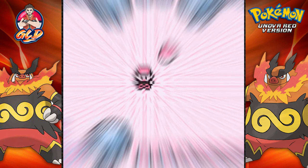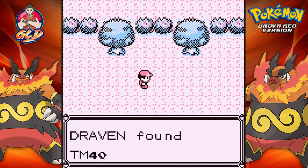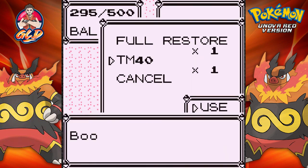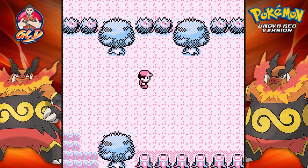Okay, we're back and I got myself a Shelmet — pretty cool! And here we have TM40. Let's see what we got — Skull Bash! Okay, that's cool. It's things like that which pretty much wasted my steps and made it hard to get to the Surf HM.